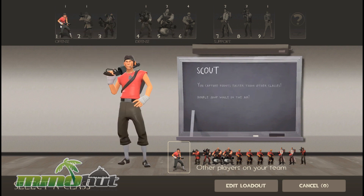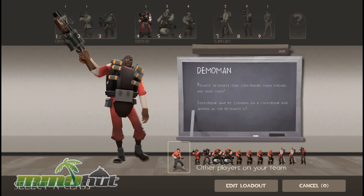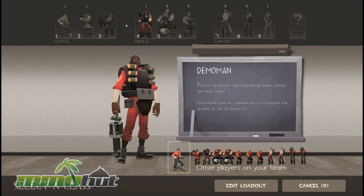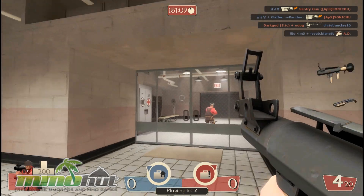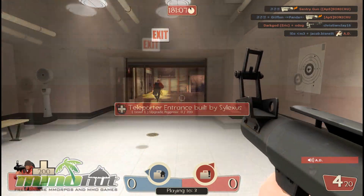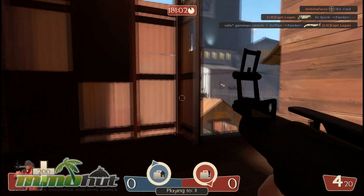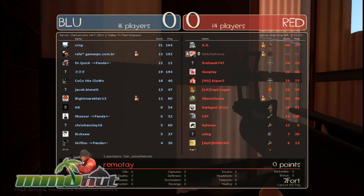My two favorite classes are Soldier and Scout, for sure. I do like playing Demoman as well. Heavy is basically shooting an awesome machine gun — look how big that machine gun is, very epic. I'm going to play as a Soldier for now. I'm going to play for kills right now. This is a capture the flag map, but it seems like a lot of players aren't even trying to capture the flag — they're going mostly for kills, which is always awesome.